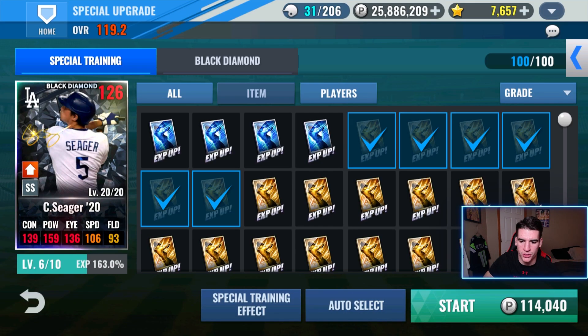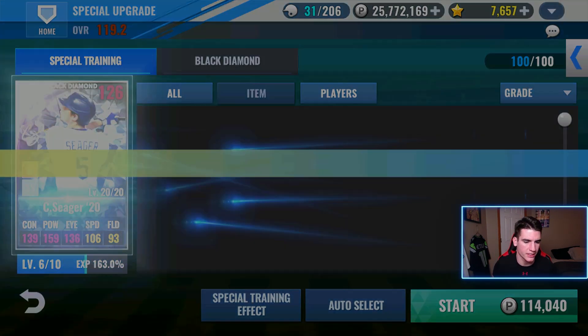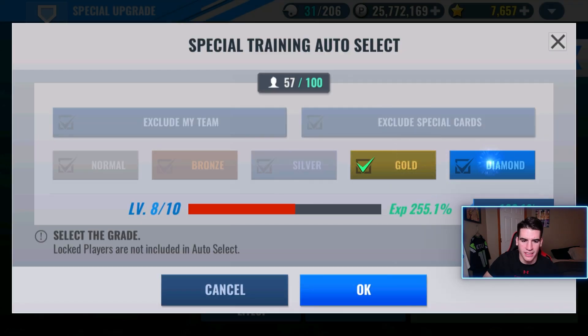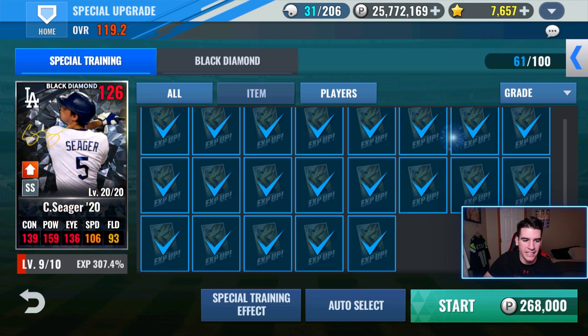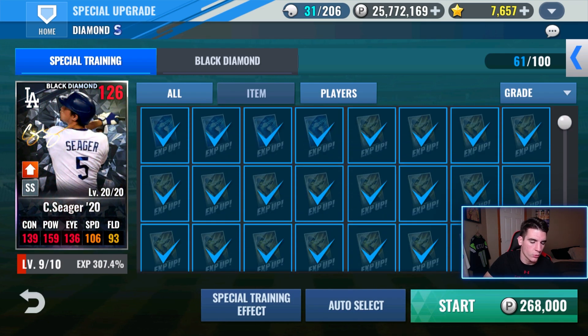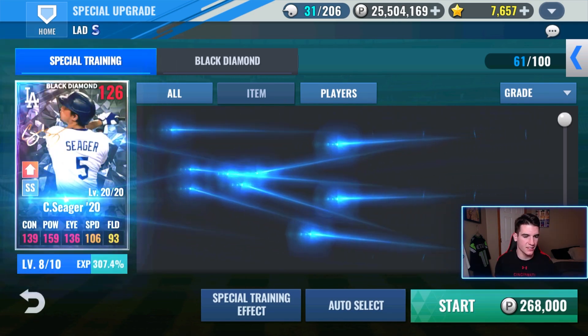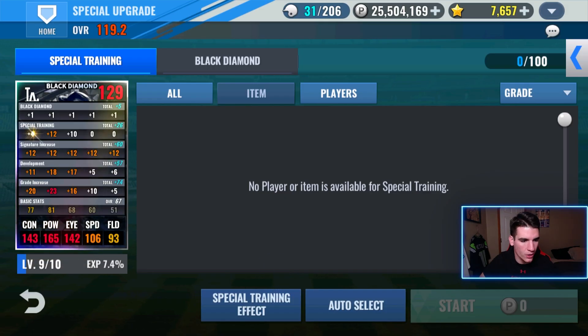Let's go ahead and auto select all the special training XP. That'll get him to level six for sure and we still have lots of gold after that. This will get the gold skills the diamond. Alright, continue choosing these — and that will get us to level nine. So with everything we have right here, he will be at level nine, really close to level ten. I'll take that. That means he gets all of his extra boost to the stats: plus twelve power, plus ten eye, and plus four contact.